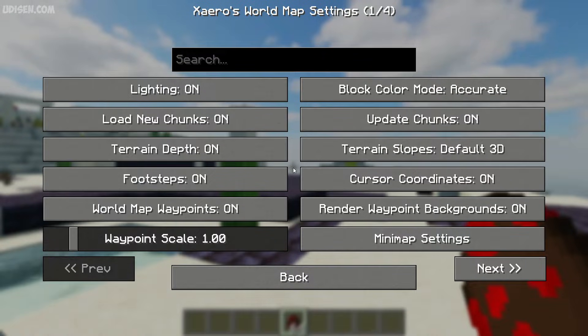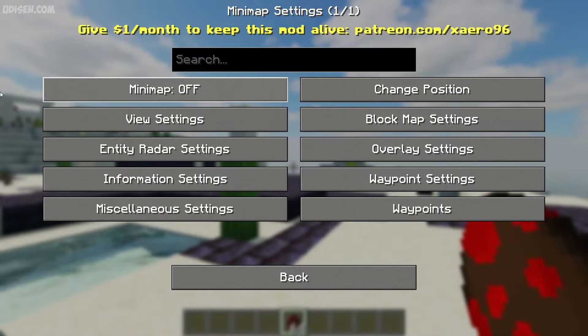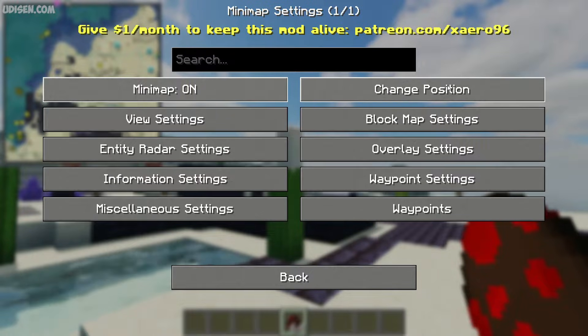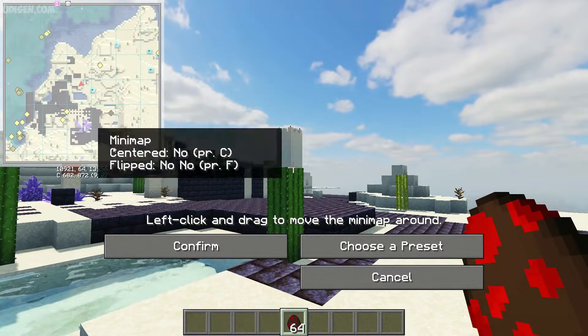All settings you can open when you press the Y button, and after that you see this menu. Here are the main and best settings. You can deactivate your mini-map — no mini-map at all. After that, change position: scroll down, scroll up, see, confirm.